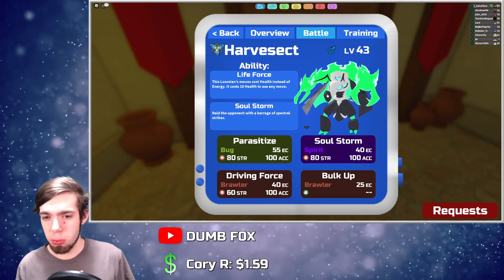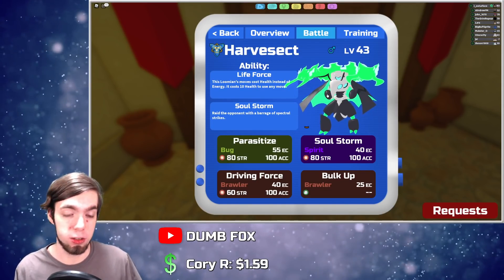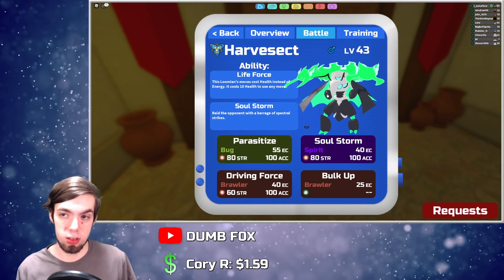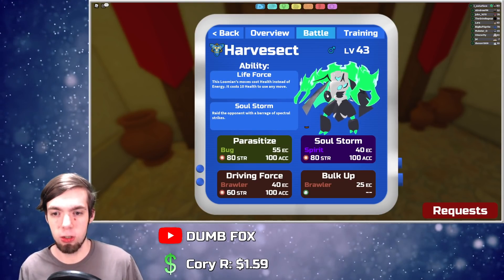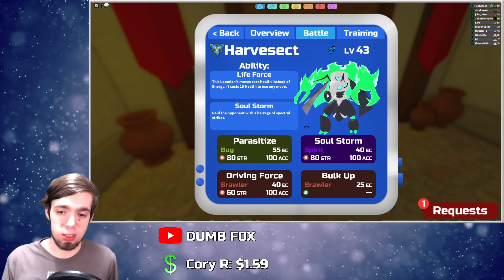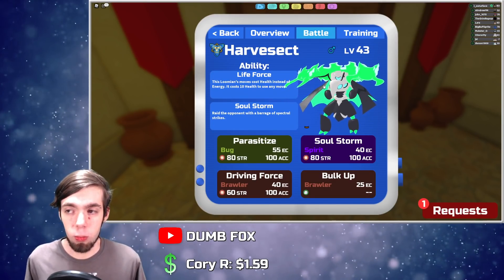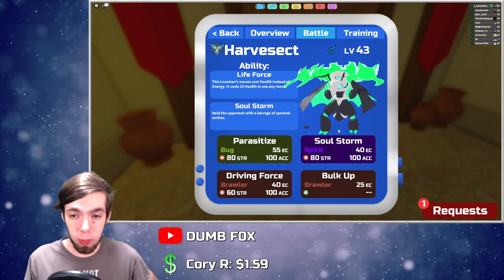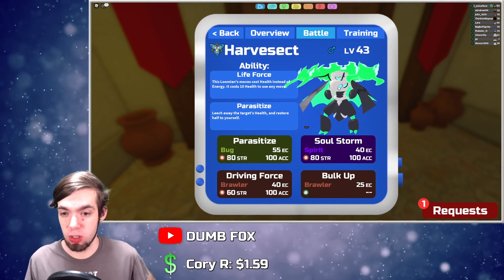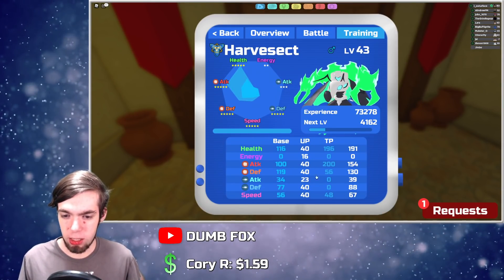I feel like this could be pretty decent on more offensively oriented teams because they're generally weaker to things like Borok and Trumbull, which its coverage kind of stomps. Also, this can serve as a decent check to wrestling — a pretty prominent wall breaker — not weak to the blaze punch, resists the body slam, and immune to the adaptive assault. Great melee overall.